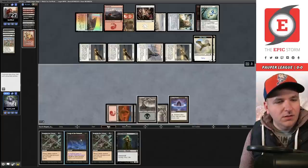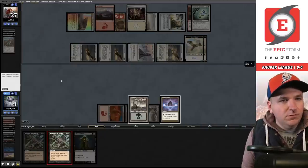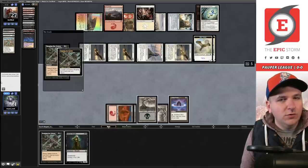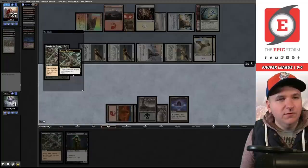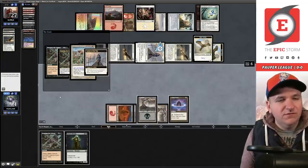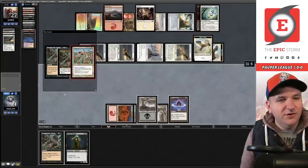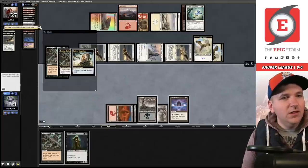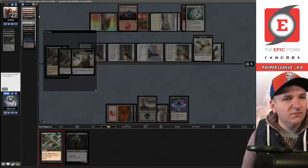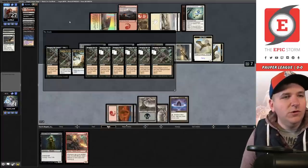Cycle Street Wraith, down to six life. Dark Ritual, cycle Horror, cycle Imposing Vantasaur, cycle Horror. Songs of the Damned resolved. I'm going to cycle Street Wraith — I lost a mana doing this, but storm count is a concern. If I could possibly die to Lightning Bolt, Flaring Pain shuts off Prismatic Strands. You don't have to cast it preemptively, but I'm trying to create storm count. Songs for five, targeting Horror of the Broken Lands.